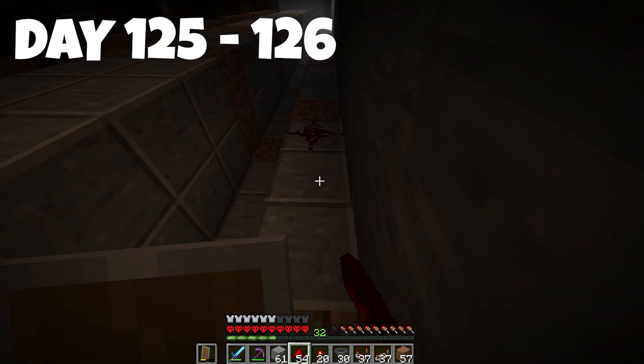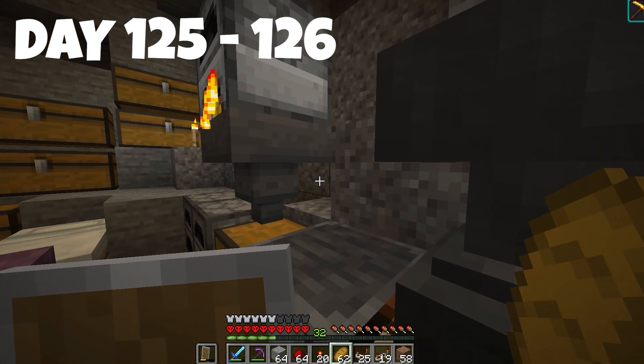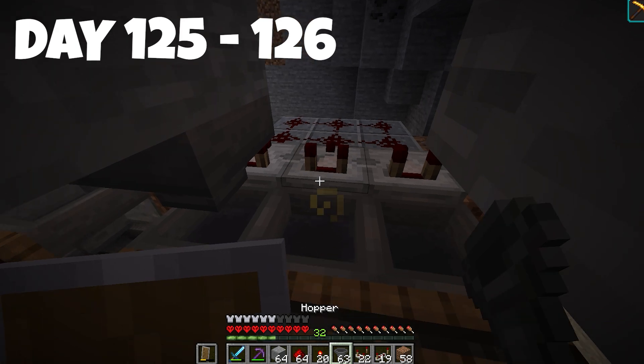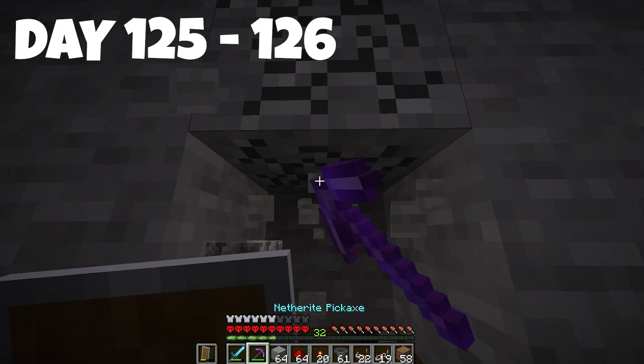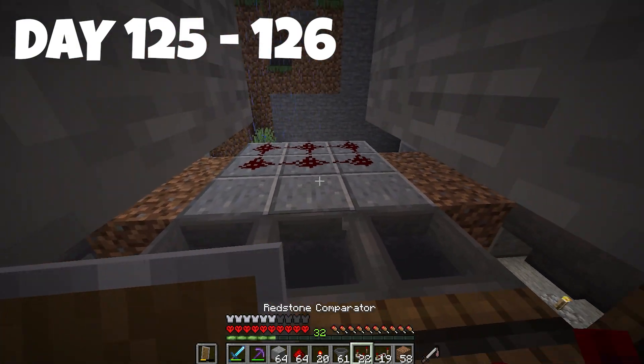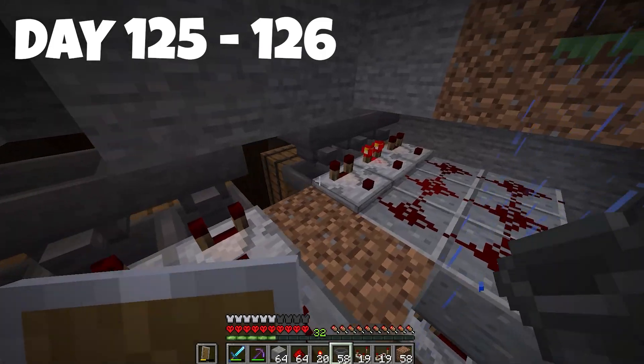We're placing redstone and just repeating it all. We need to just get it done — place some comparators, more hoppers, and just a couple more to go. This row is done as well. This is taking way more hoppers and redstone than I thought it would — it's just really crazy.